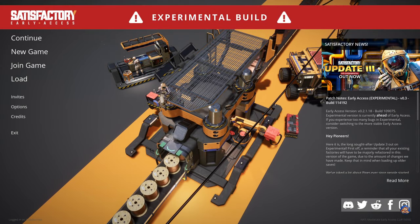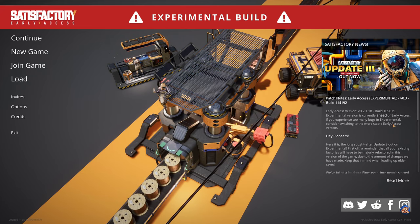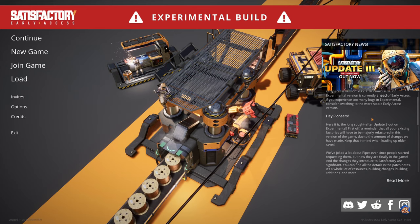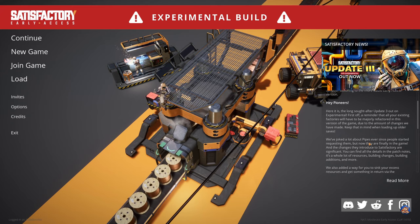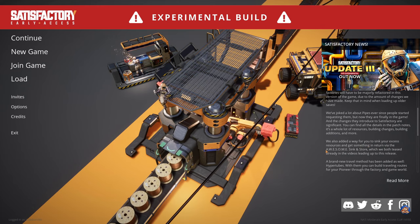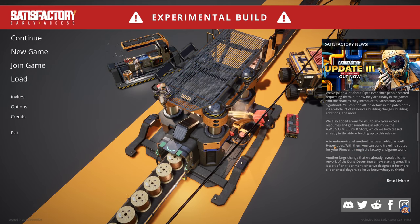Welcome to Satisfactory Update 3. We are currently playing on the experimental build, as that is where we get access to Update 3. A few highlights from the patch notes: they have added pipes, which looked quite cool in the trailer, and resource sinks in the awesome sink and store that they have teased about. They've also added hyper tubes, which just looked incredibly cool — something I really look forward to trying.